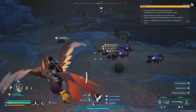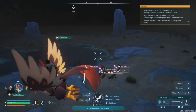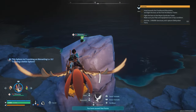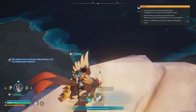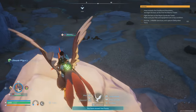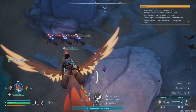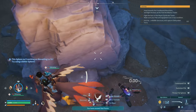Base building is a central part of Palworld, but unfortunately it feels underdeveloped compared to other survival games. The process is often tedious, and the mechanics lack the depth and polish needed to make it truly enjoyable. For a game that places so much emphasis on base building, this is a significant weak point. More intuitive controls and additional building options would greatly enhance this aspect of the game.